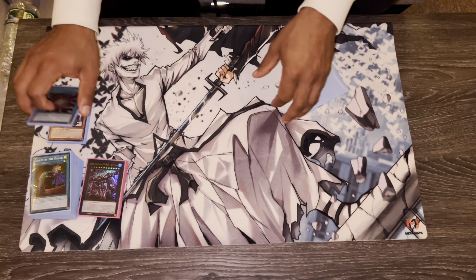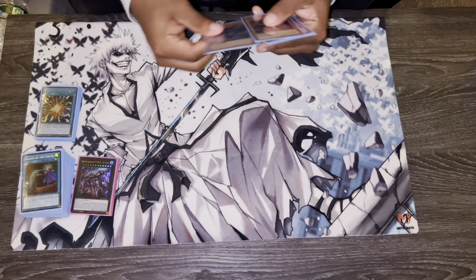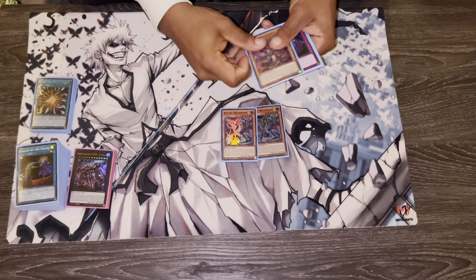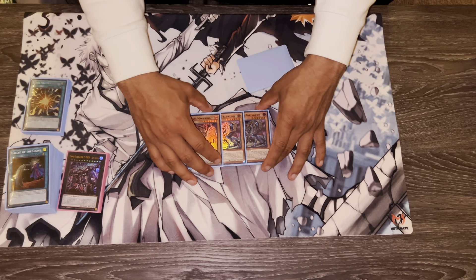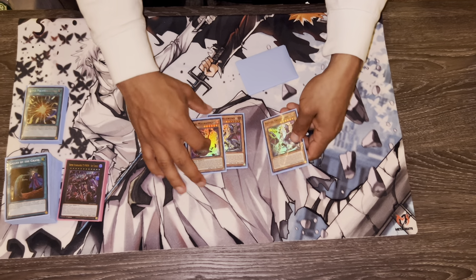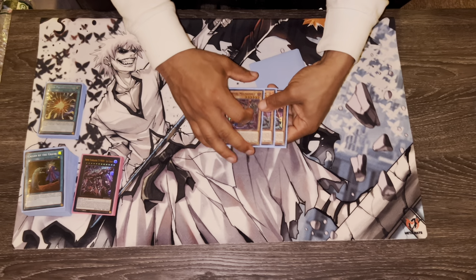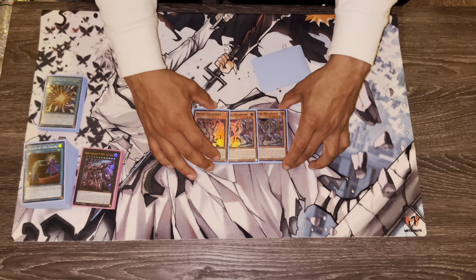Welcome back. You've been asking about the deck list I'm playing with the Voiceless Waste cards, Kashtira, and Branded. Today we'll go over that. I brought this to the regional in Providence on Saturday. I ended up dropping because I wanted to top it pretty badly, but I lost one of my last games in round seven — there are eight rounds.